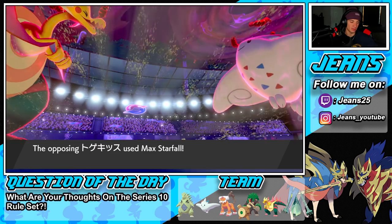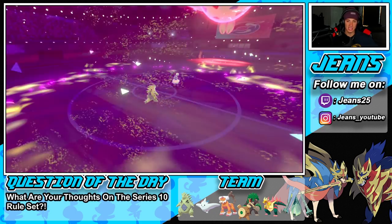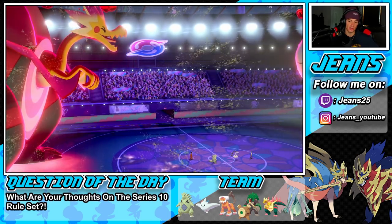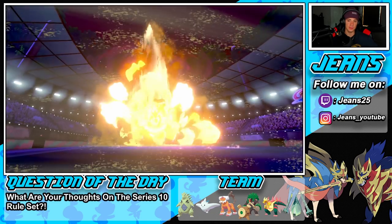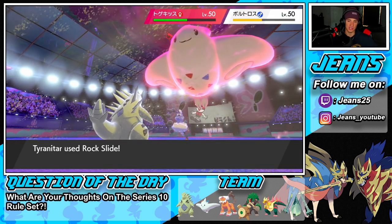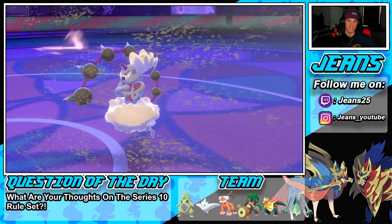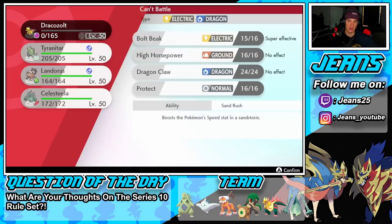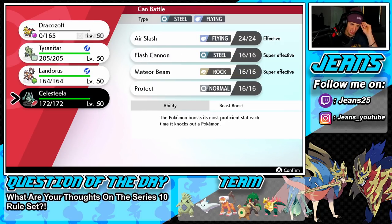Beast Boost comes in — my Pokemon goes down. Luckily the Lash Out and Rock Slide come out here. Lash Out takes out the Thunderous and Togekiss is down to yellow. Now we pose a big threat to this Togekiss by bringing in Celesteela. Sandstorm is out and about. I could bring Landorus — Landorus is not bad here. But I'm going to bring Celesteela. I can go for a Power Herb Meteor Beam shot.